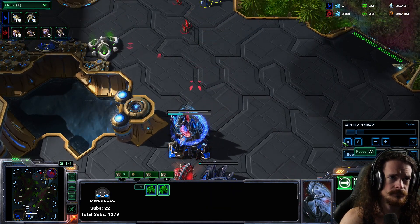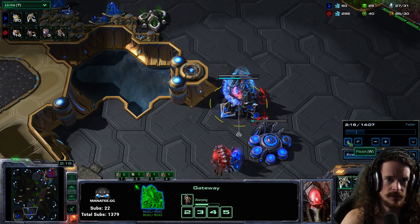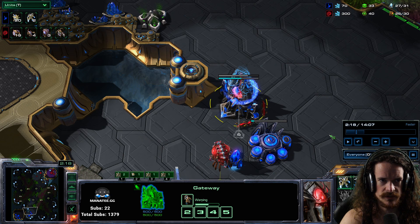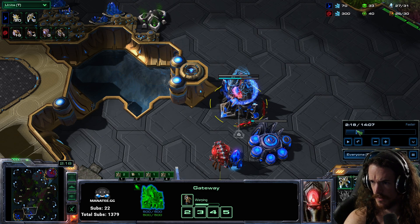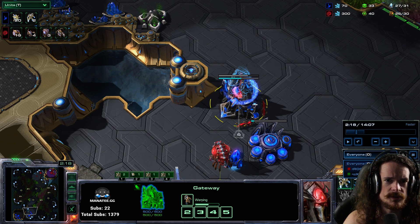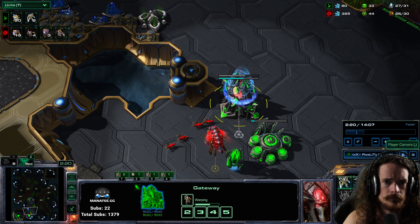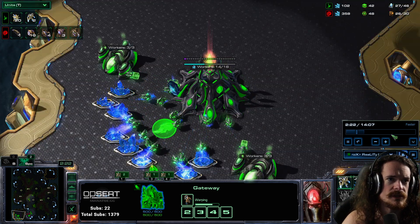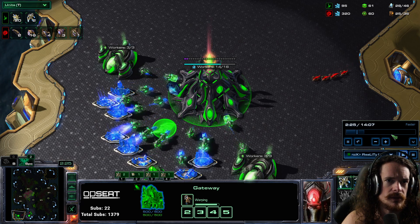This opponent's build — I don't know what it is, but it's two zealots. The lings are in the base at two minutes eighteen. I'm going to show you my perspective and also the opponent's perspective. Here is my opponent's perspective. They're making stuff in the main, looking at the main, and then the lings show up.